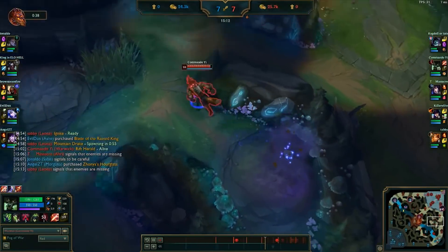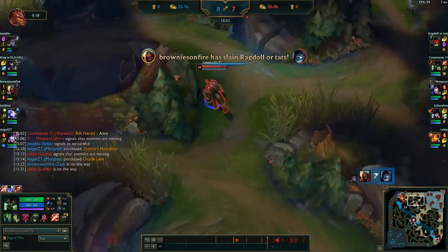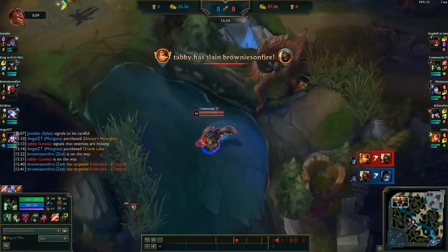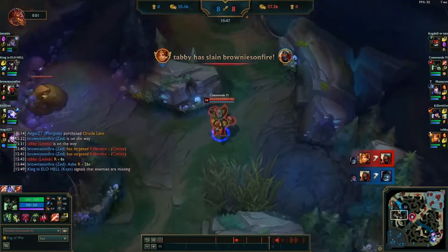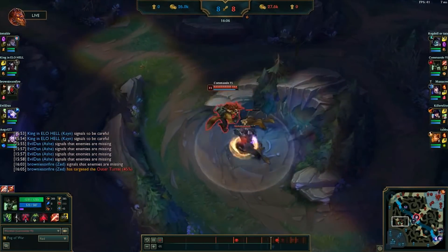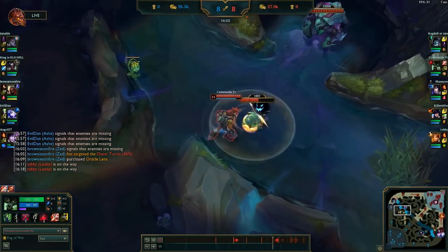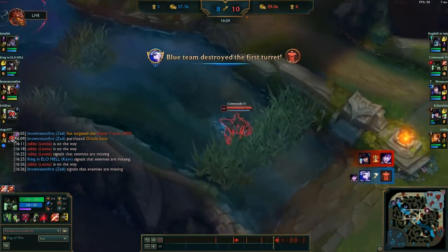After that, we clear our Gromp, the Wolves, and then head towards the topside of the map. At this time, the enemy Zed rotates towards the topside of the map and kills our Yorick. Seeing the enemy Cain cover for Zed in the mid lane, we head into Cain's topside jungle, clearing out his jungle camps. Around this time, we're getting flamed by our top lane Yorick, who's complaining about the difference in junglers, so we mute him and keep playing.